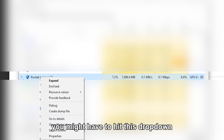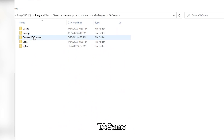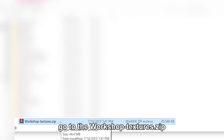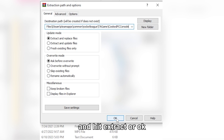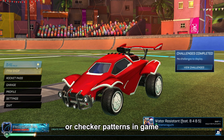If you're on Epic, you might have to hit the dropdown and find a different one. After you've opened it, go to Rocket League, then TA Game, CookBC Console, and then copy that address bar. After you copy the address bar, go to the WorkshopTextures.zip, right-click, and hit Extract Files. Then paste the address bar and hit Extract or OK. If you're on Windows, it's going to be different. After that, you'll have no missing textures or checker patterns in the game.